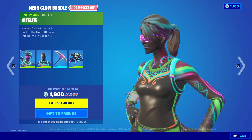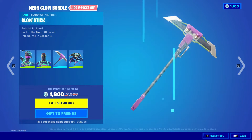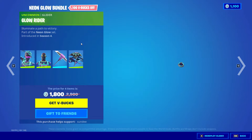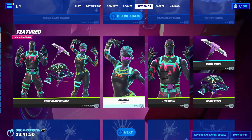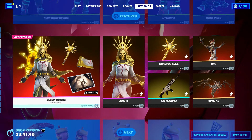We also got the Night Light skin back, along with the Light Show skin, the Glow Stick Pickaxe, and the Glow Rider. And here are the prices of these items sold individually, as well as we also have the Aurelia Bundle.